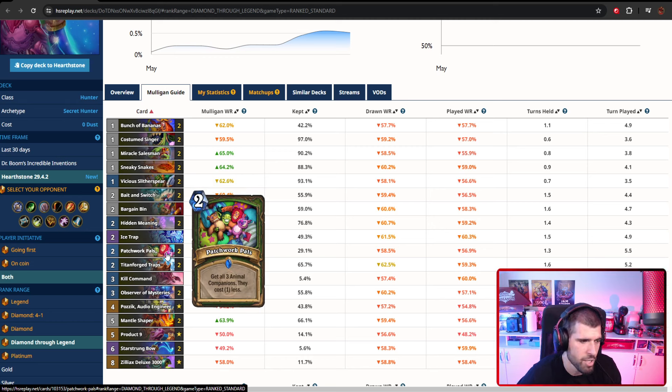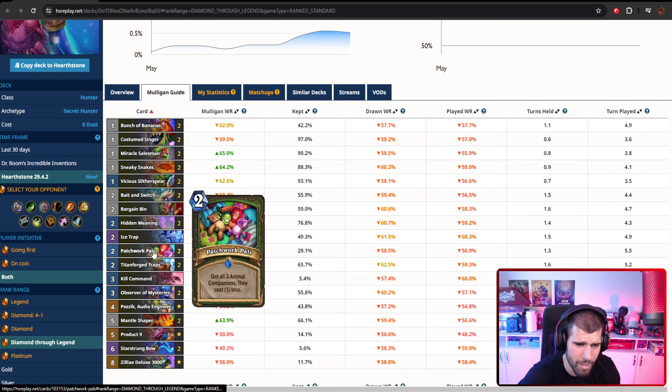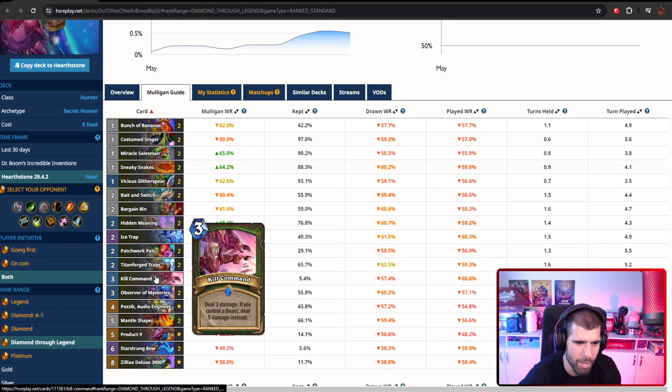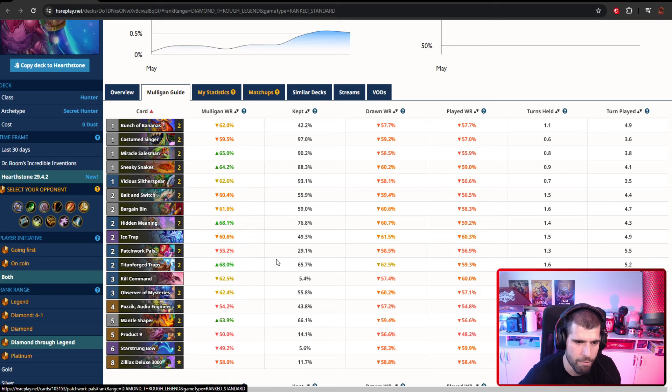Patchwork Pals give you tons of flexibility — getting yourself a two-mana Huffer, two-mana Leok, two-mana Misha; all of those are pretty nasty. With Huffer's charge damage and a bunch of bananas, you can do a lot of damage from hand. You also have Kill Command for extra reach — as long as you have a beast on the board, that's three mana for five extra damage, which is a lot of reach. You could have seven damage from hand even if the opponent has a taunt up; you can just go over it with Kill Command and a Hero Power.